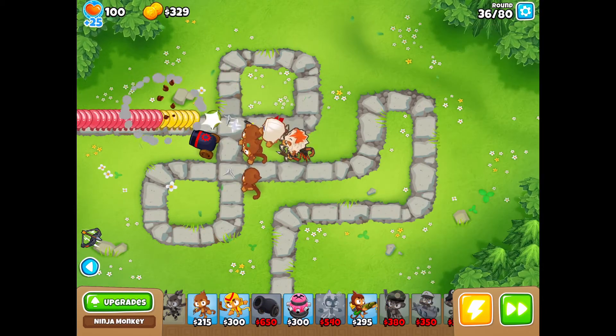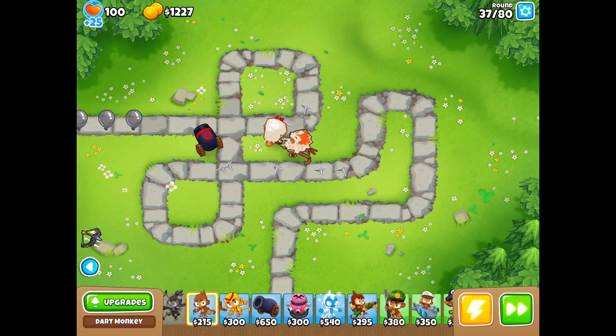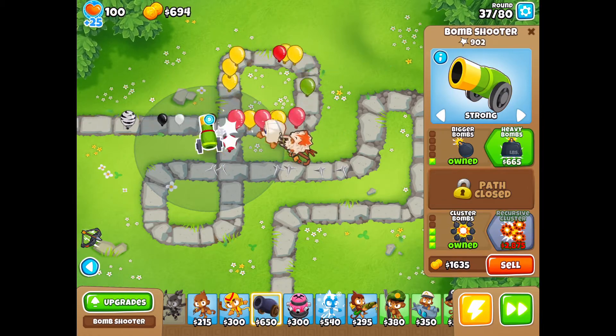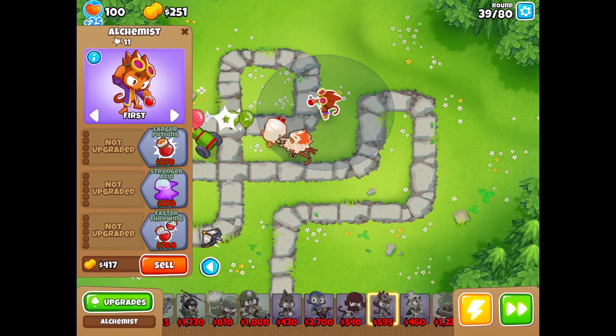We're going to get our Bomb to a plain 0-0-2 and keep upgrading it. Now we're going to get our Ninja up to a 3-0-2. Then it's time to sell our Dart Monkeys and put that money into the Cannon — we're going to get Heavy Bombs and Cluster Bombs for even more DPS.